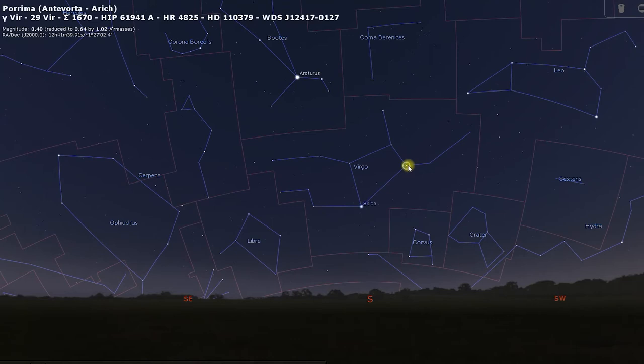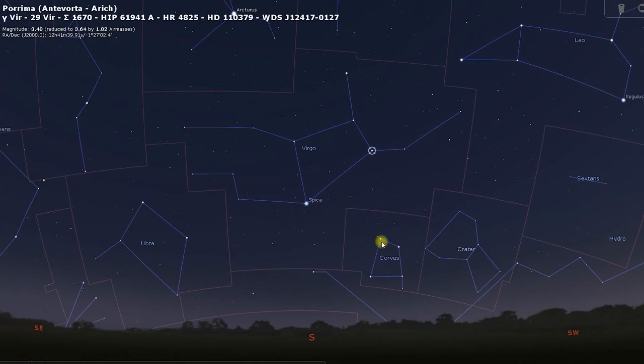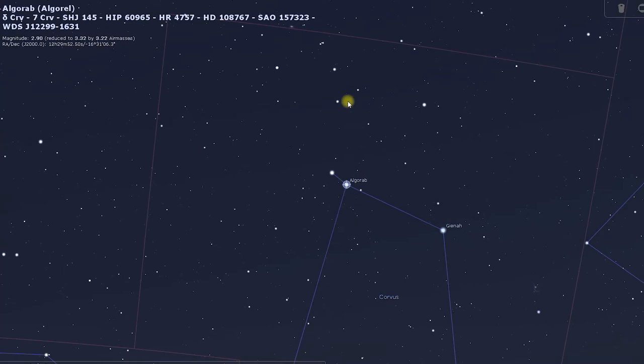From Gamma Virginis, we're going to drop down, and just below that you will see a little keystone asterism, similar to Hercules — that's Corvus the Sail. We're going to use Delta Corvai, Algorab, as our jumping-off point to locate the Sombrero Galaxy.